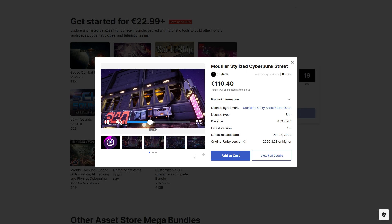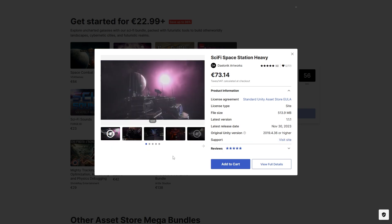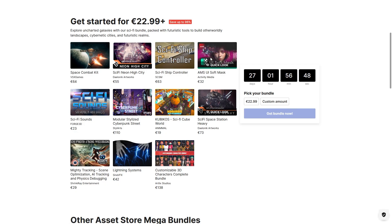And on the Sci-Fi Bundle, you've got a modular cyberpunk city, a space combat kit — really cool! Then a heavy sci-fi space station, a bunch of sounds, a nice soft mask for your UI, some more environments, some more VFX, and a ton of customizable characters!